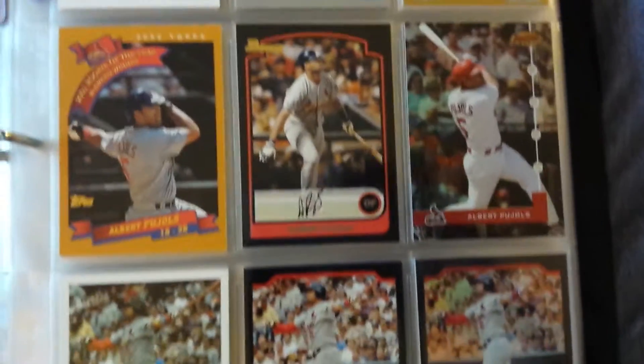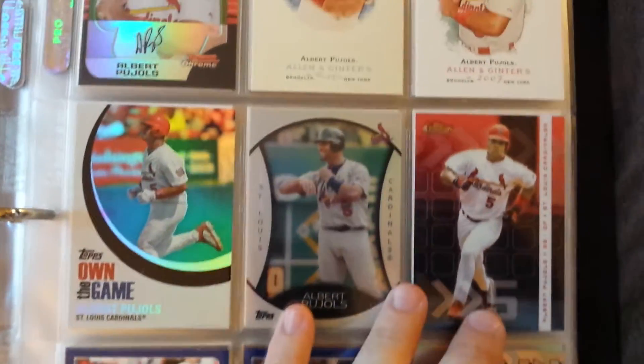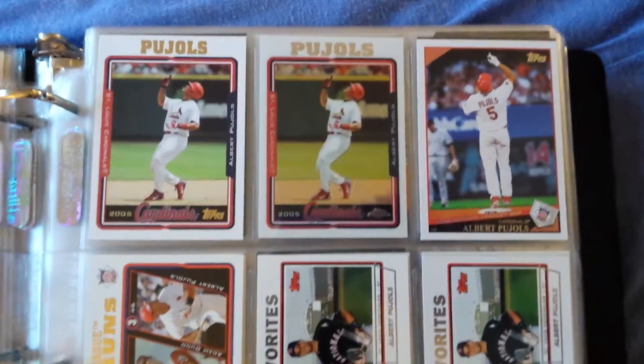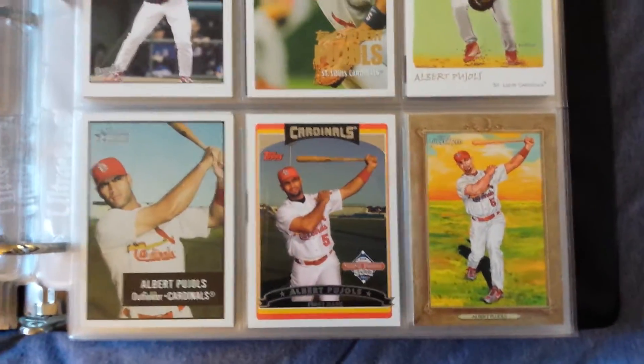There are some refractors in here — Bowman's Best with a little shine for y'all. Just like my Mark McGwire binder, this is cards under $20 Beckett book value, and there are no doubles in this binder.